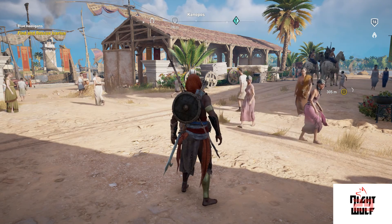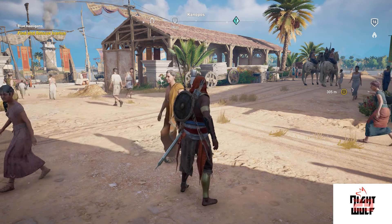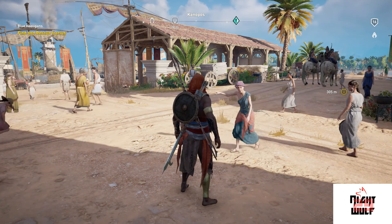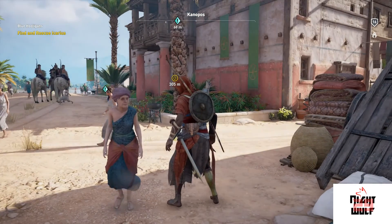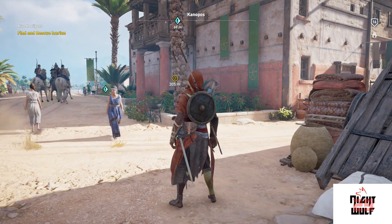What's going on everyone, Nightwolf29 here back at it again presenting you with some Assassin's Creed Origins on the PlayStation 4. Today we're going to tackle the side mission Blue Hooligans — gotta find and rescue my boy Karis. It's about 305 meters away. Enough of me talking, let's jump right into this.